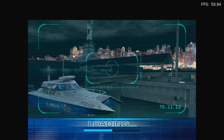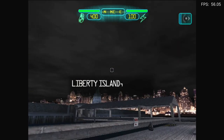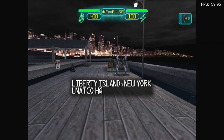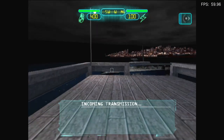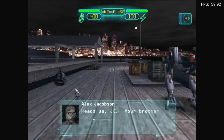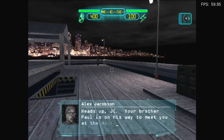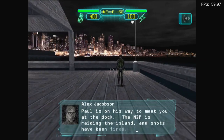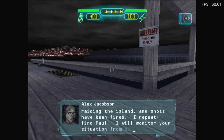I'll be honest, I don't have a clue what I'm doing, so I'm just gonna run around and see what happens. Oh, the controls are gonna be inverted as well, aren't they? Yeah, they are. Heads up, JC. Paul is on his way to meet you at the dock. The NSF is raiding the island and shots have been fired. I repeat, find Paul. I will monitor your situation from HQ.